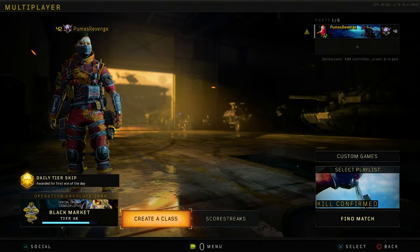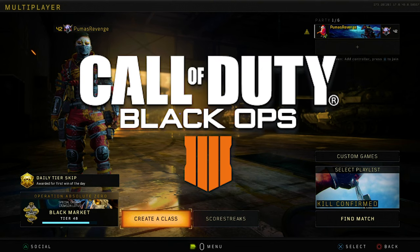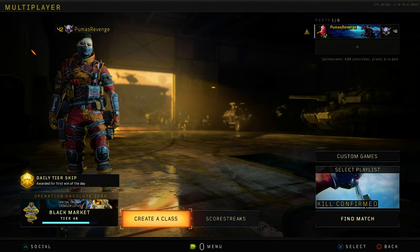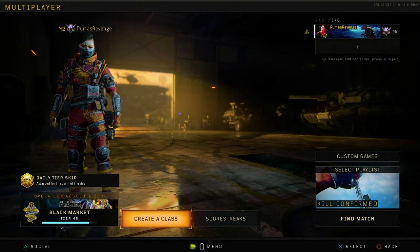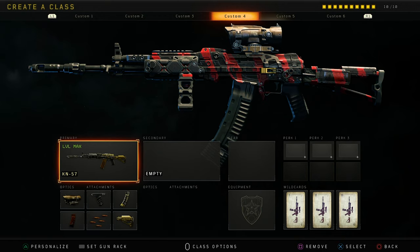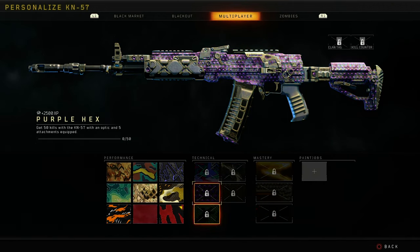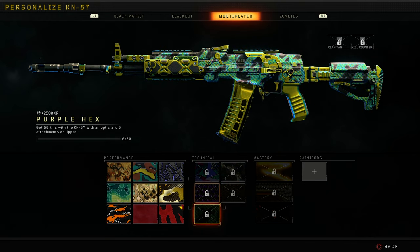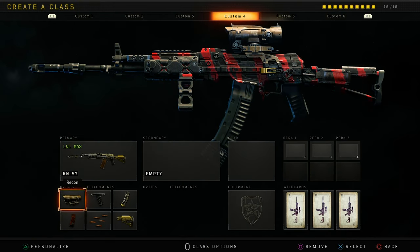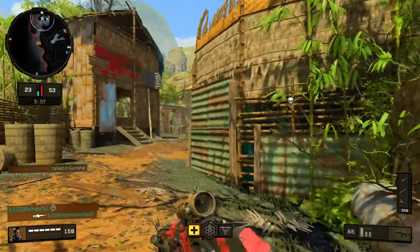What's going on everybody? How's everyone doing today? Welcome back to the channel. Today I got another Black Ops 4 video for you guys, and today we're going to be unlocking the gold KN57. Obviously we have to do all our technical challenges, and I have no progress on any of them. So we're going to start off by getting the 50 kills with 5 attachments. Hopefully going to get some long shots while using the recon sight. Let's see how it goes. Enemy gunship inbound.